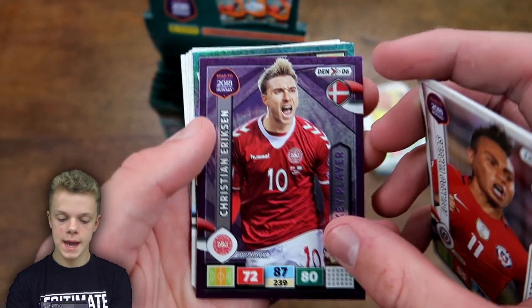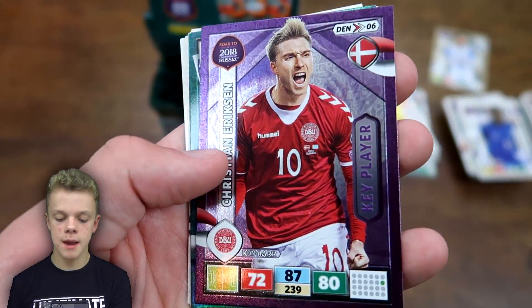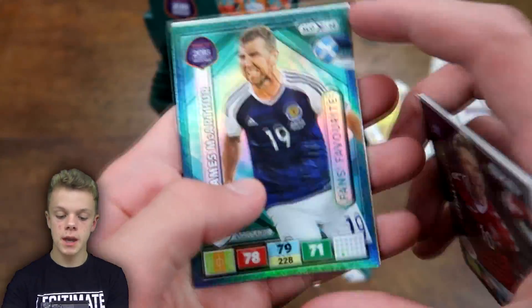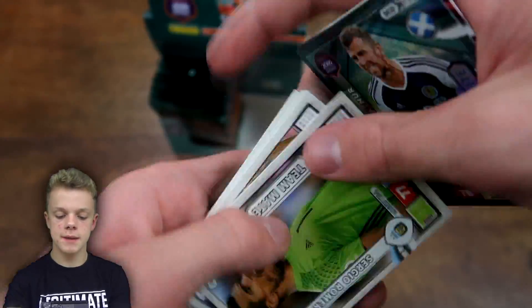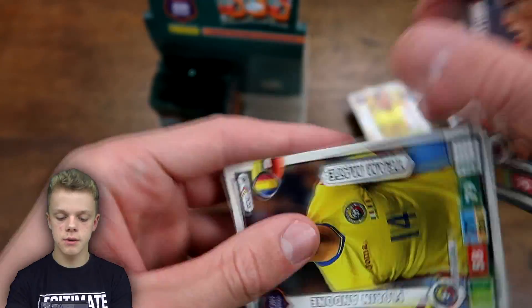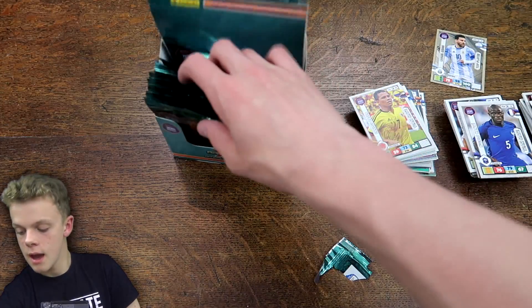We've got Vargas and then Christian Eriksen Key Player — he is certainly going to be a key player for Denmark next summer if they do make it to the competition. We've also got MacArthur Fans Favourite, then Romero, Barami, Hennessy, and Doane at the end for Romania.